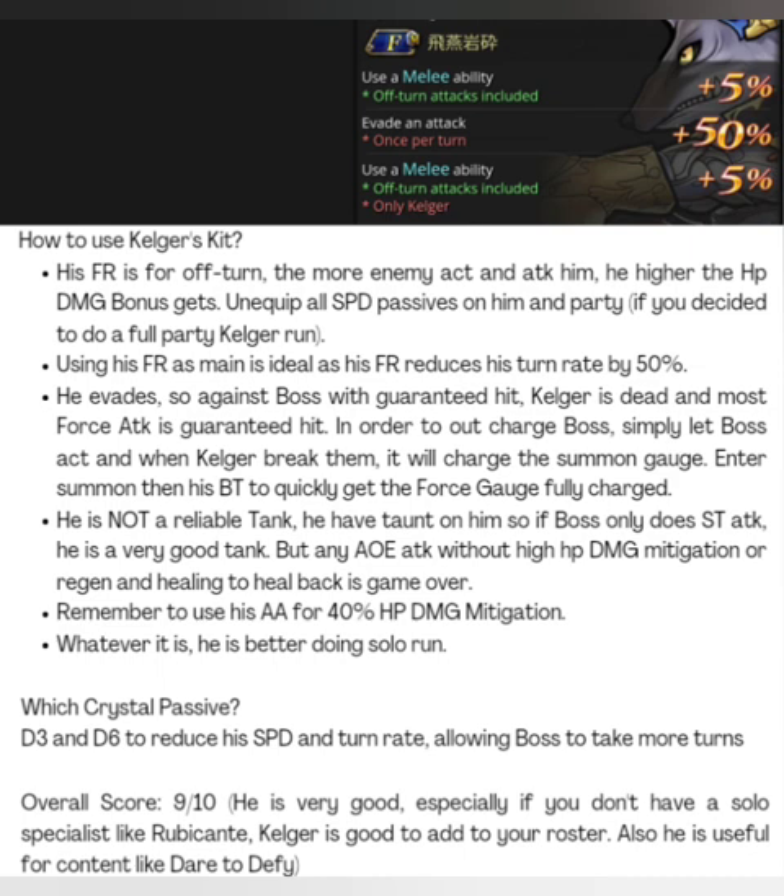If you're not using Calgar solo, bring another form of damage mitigation — like Queen or something with last stand — so your party doesn't die. One thing to note is that Calgar doesn't heal. So if you take any damage, you might not meet the HP requirement. Compared to characters like Auron and Kor, who have some form of regen to get HP back — which is really important for a tank — Calgar lacks that. His AA does have 40% damage mitigation, which is good but usually not enough, and you'll still need healing or regen to avoid failing the HP requirement.